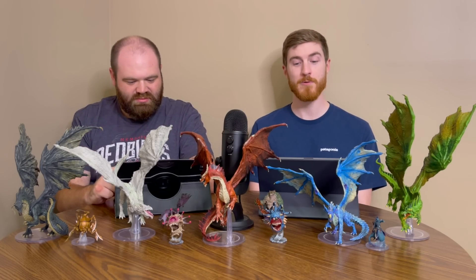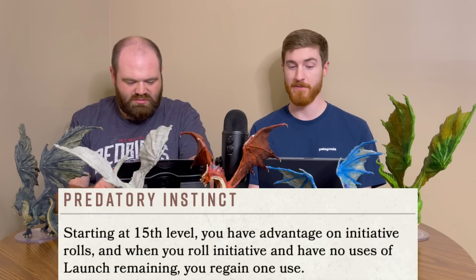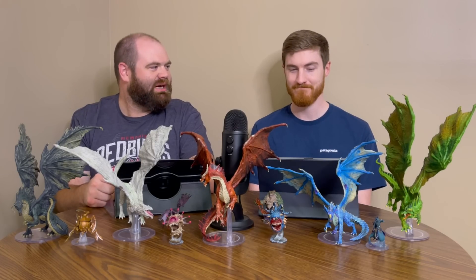Then at level 15, we have Predatory Instinct. You have advantage on initiative rolls, and when you roll initiative and have no uses of Launch remaining, you regain one use. So a little bit more consistency with that - you always have one in the pocket that way.